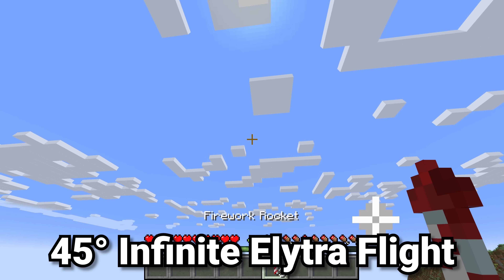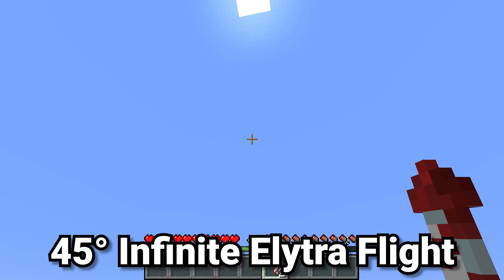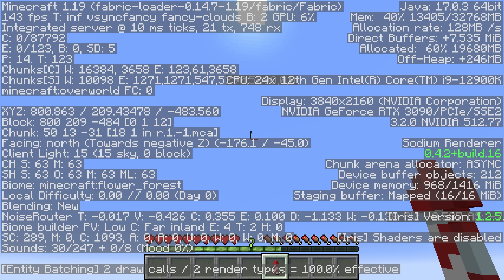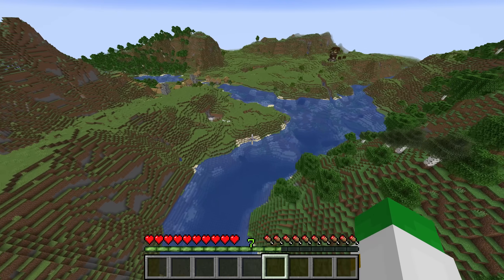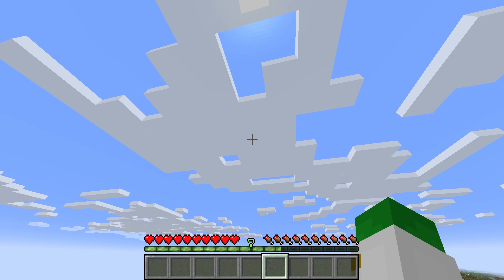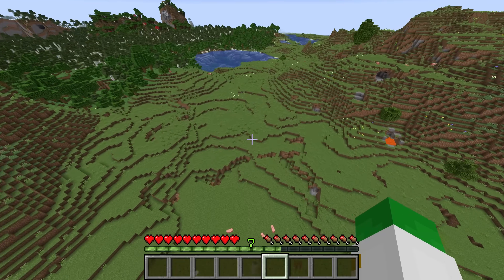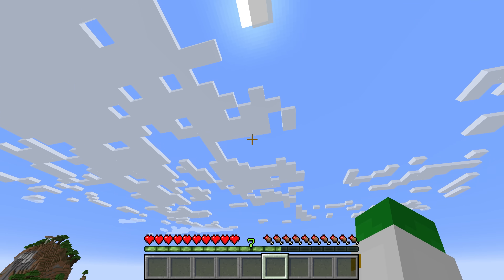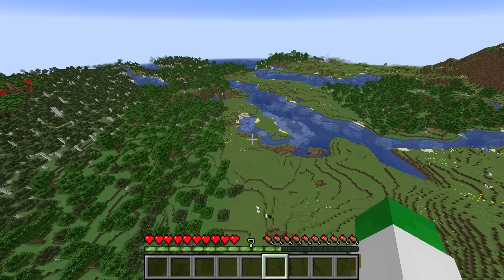Have you ever been using elytra and thought there's got to be a more efficient way? If you turn on your F3 menu, or just estimate it, going at 45 degree angles up and down lets you fully conserve all of your momentum, basically allowing you to fly with your elytra infinitely, or at very least until your elytra breaks. Flying at perfect 45 degree angles, you barely lose even a block of velocity every single time you go up and down, and it's almost the exact same speed as normal elytra flight.